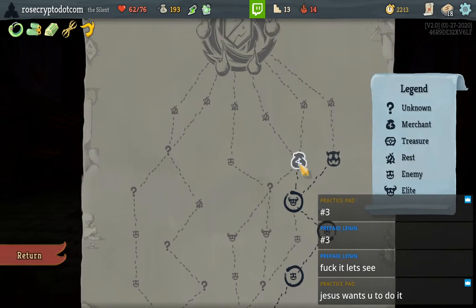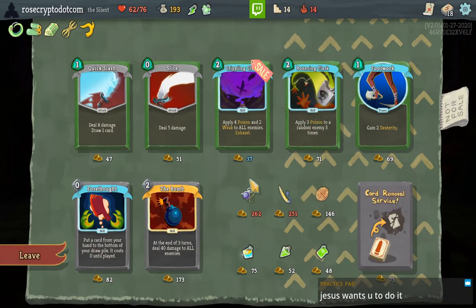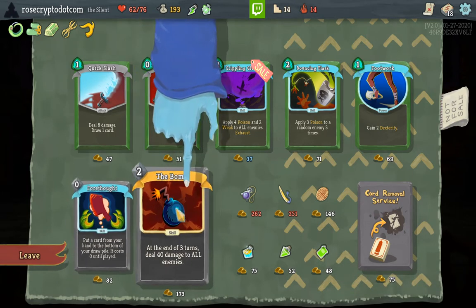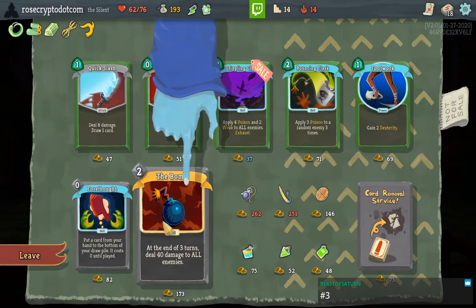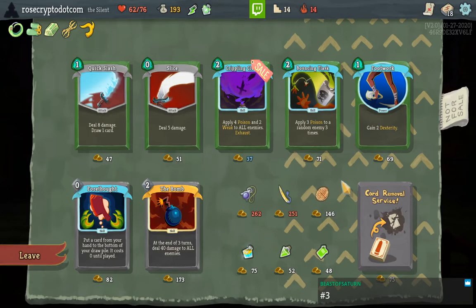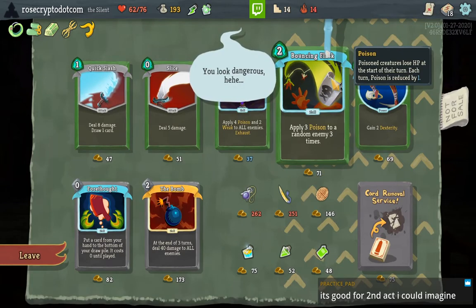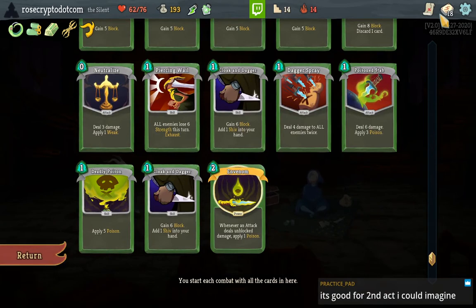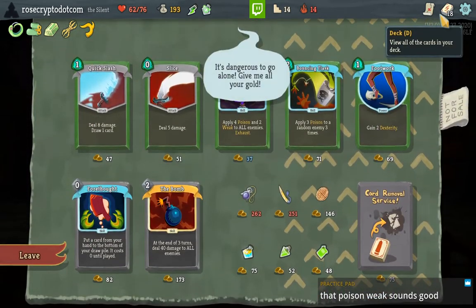Alright let's hit up the shop. It offered me a Lee's Waffle. There's a Footwork, there's a Flask, there's a Crippling Cloud. Hey, by the way — the Bomb card: I don't hate it, I feel like it's actually good. Maybe that's wishful thinking on my part. I think I have to take the Poison Flask in a poison deck, but we've got Envenom. I think we just do a card remove here and then buy the Footwork maybe.